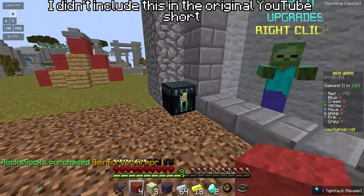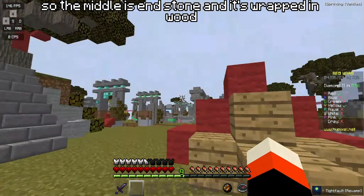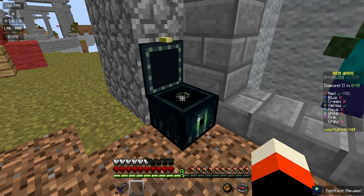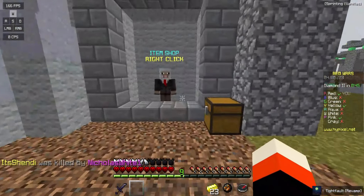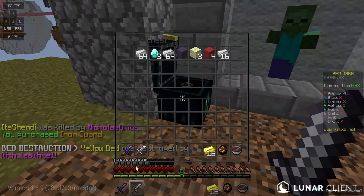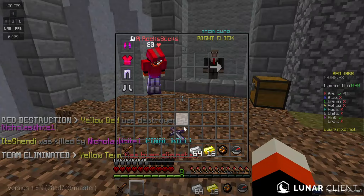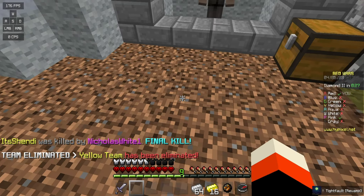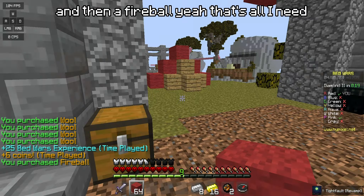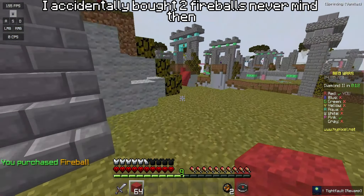I didn't include this in the original YouTube Short, but you can upgrade the defense — the middle is end stone and it's wrapped in wood, so I might do that later in the game. First I've got to get some emeralds to get some better armor. Now I'm gonna buy some wool for definite, and then a fireball — that's all I need. I accidentally bought two fireballs, never mind.